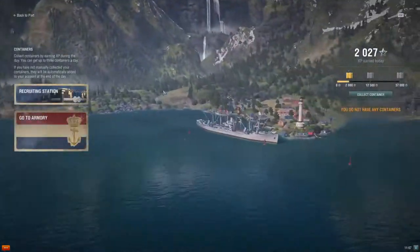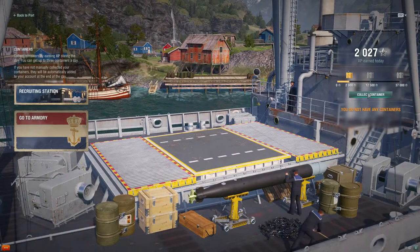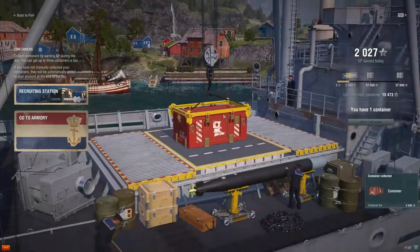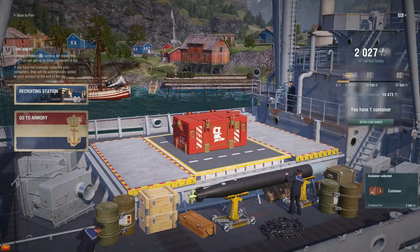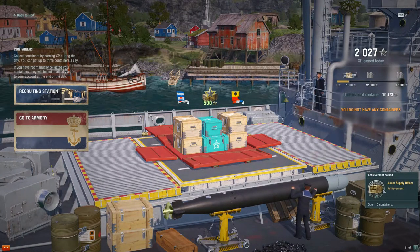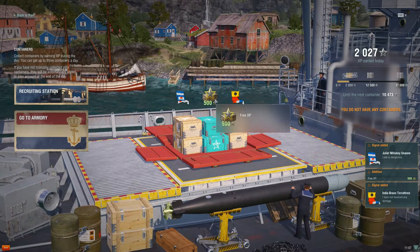I talked a little bit about containers last time. From that battle I earned a container — I'll click it open. On my NA server I'm much further in terms of access level, and there's one that just says 'more resources' which gives you coal, free experience, and sometimes signals. But it's not here, so I'll go with more signals and camouflages. Got an achievement — open 10 containers! We got signals, no camouflages, but we did get free experience.